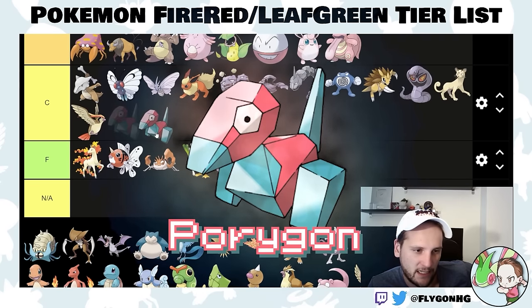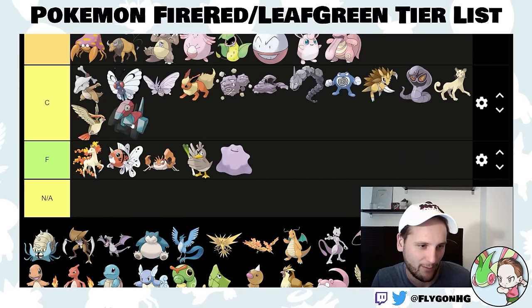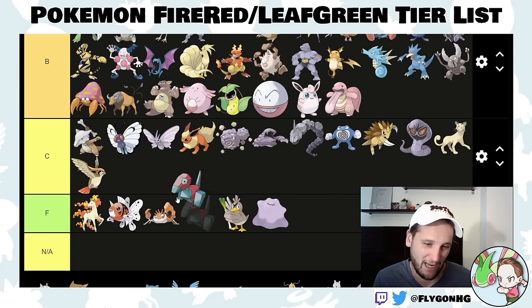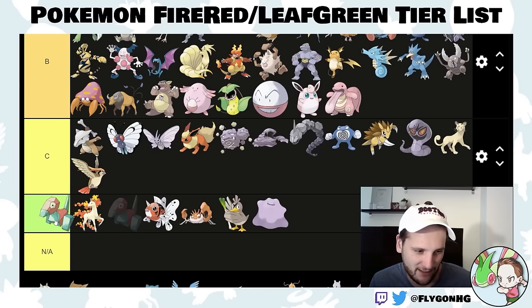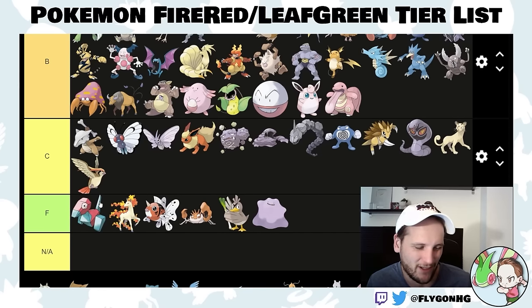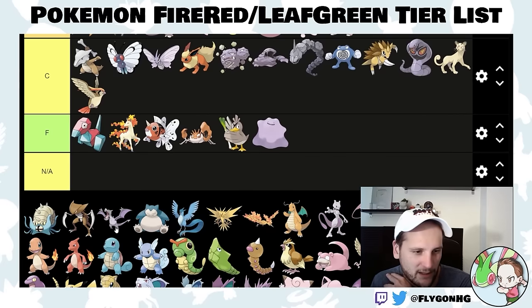Porygon costs like 9,999 coins at the Game Corner in FireRed and around 6,000-something in LeafGreen. It's not worth that. It doesn't do anything particularly useful. This can be F-tier. Because of how expensive it is, it has a reverse luxury good situation — it's not worth it. Don't waste your time with it.